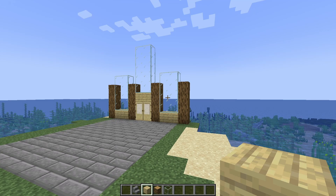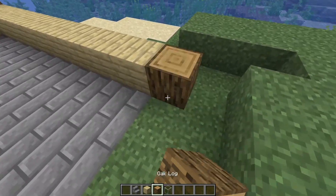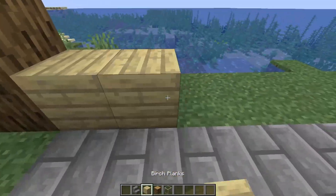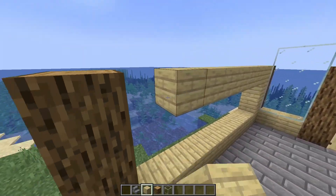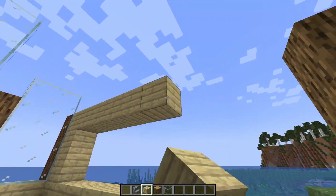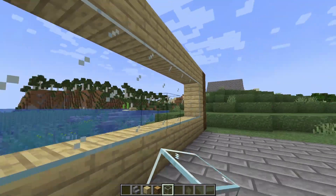I know it looks a little bit weird for now, but trust me, we're going to fix it later. What you're going to want to do right now is go to the sides and just add birch planks all across here, then continue adding some pillars on these corners back here — just the sides for now. You want to make it so there's a bunch of birch planks going all the way around on each side, and this is going to leave a huge space for all of our glass. Then you're just going to fill it in with glass.